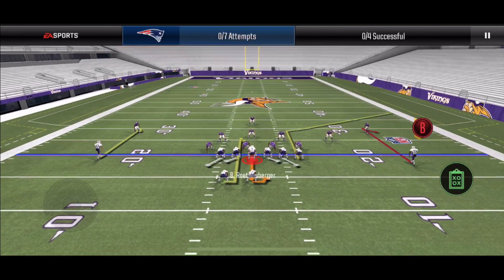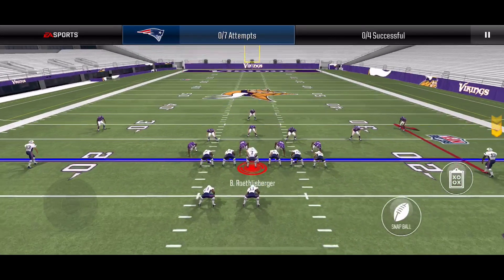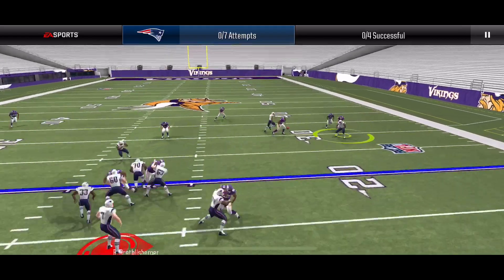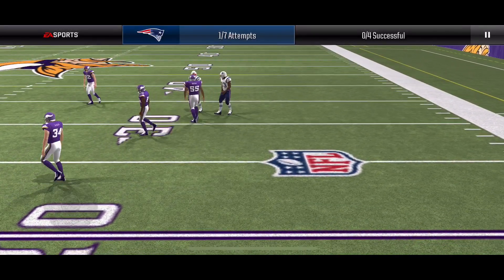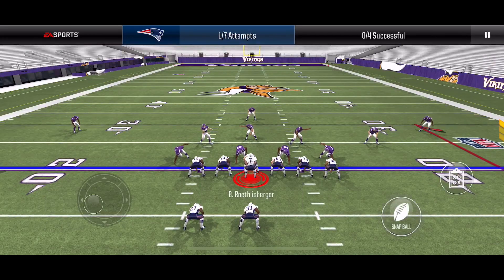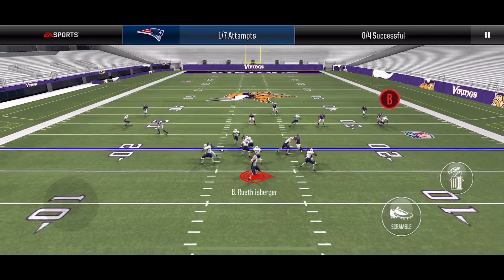On our first play, we are going to be throwing a 10 yard comeback route to our wide receiver one. I'm going to throw the ball as soon as my receiver turns around, and by that time the defender is already there to break up the pass. You want to throw a few seconds earlier, and make sure to bullet pass.